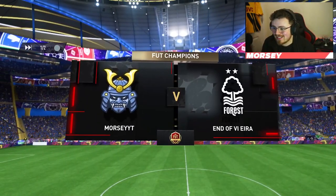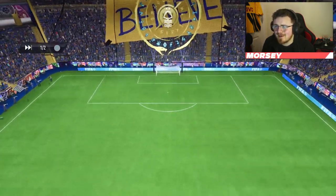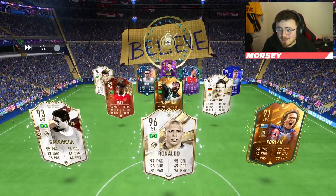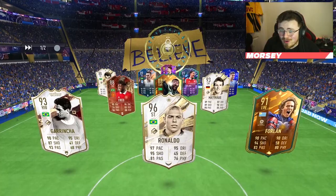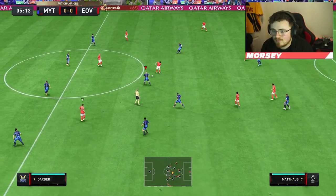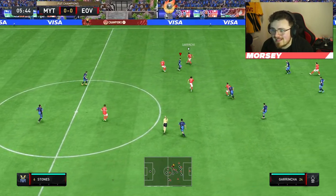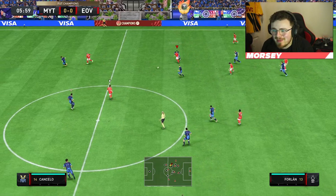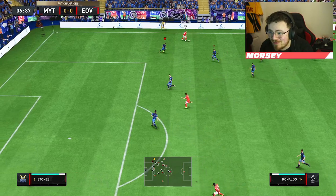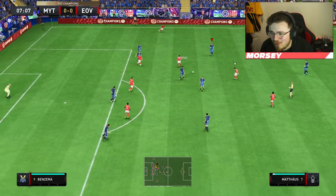All right, here we go. The glasses are on. End of the Era — interesting name, Forest badge. I believe we're 3-0 in qualifiers, probably about to be 3-1 looking at the state of that team. Sergi Dada, big deception early doors. I'm probably saying his surname wrong by the way — do correct me if you know the correct pronunciation. Dada, maybe? Could be more likely.